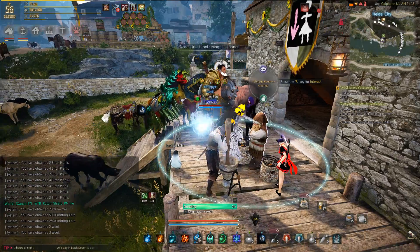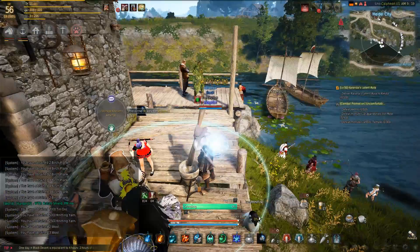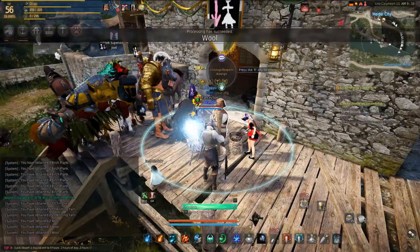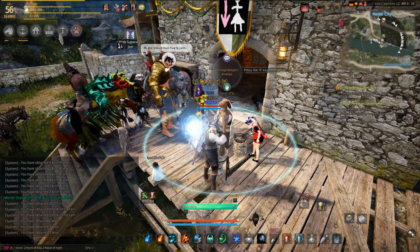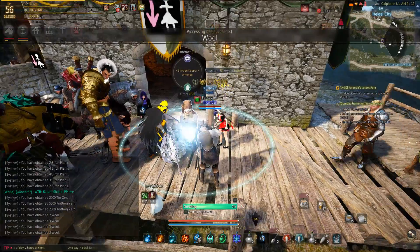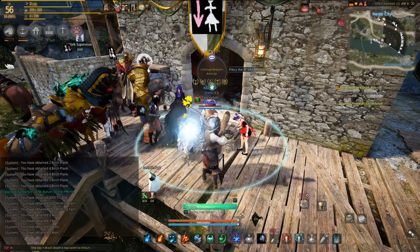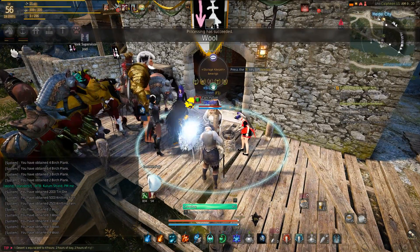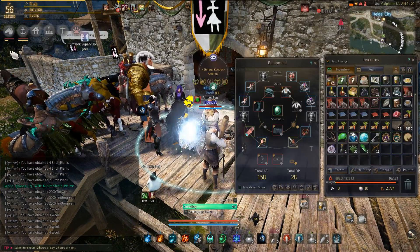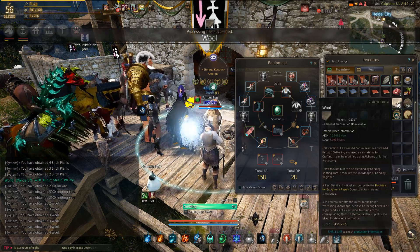This is actually the fastest way to power level processing using the different fabrics. Tier one gives 500 experience each, and tier two gives 1,000 experience each process. Wool is the tier three — the final tier. And this here is tier two.